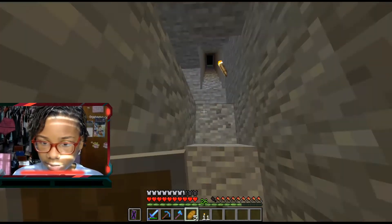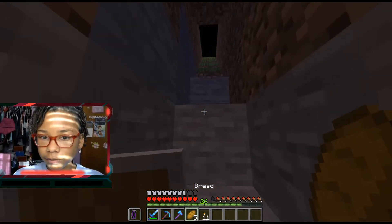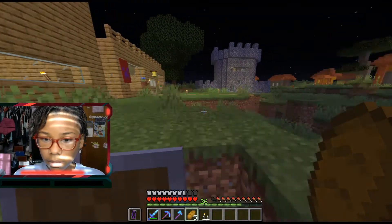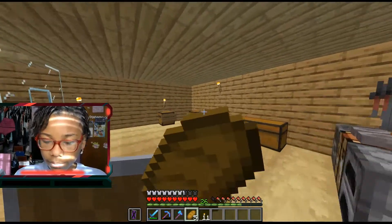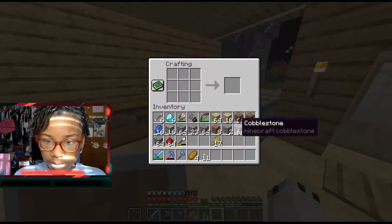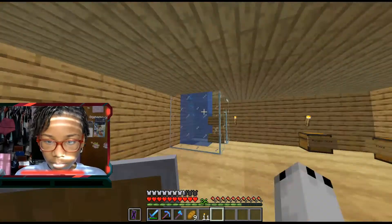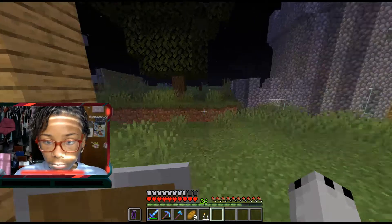We're running out of food so we have to keep taking wheat from villagers. We actually do have wheat — auto jump is on, that's why it kept jumping. That's annoying. Let's take half of this wheat and just make some bread. Nine bread should be enough.